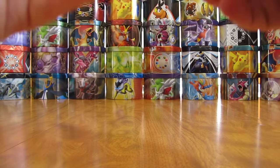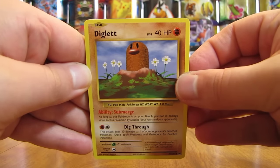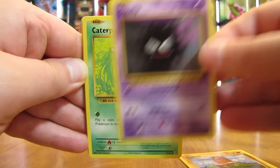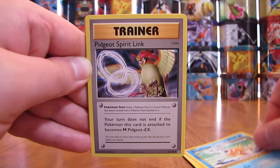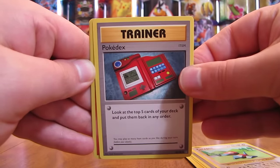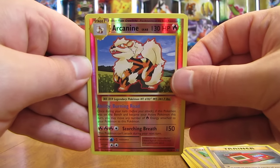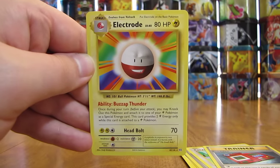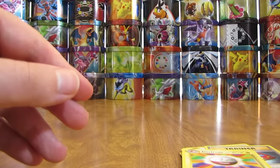On to the final Evolutions pack. There's the code card. Final pack starts off with a Diglett, there's Ghastly, Caterpie, Lightning-type Energy, Magikarp, Pidgeot Spirit Link, Porygon, there's a Pokedex, holo is Arcanine — that's the Reverse Holo. Rare Reverse Holo of Arcanine. And then the rare in the pack: an Electrode, Rare Non-Holo. A good way to end this opening with two rare cards in that final pack.